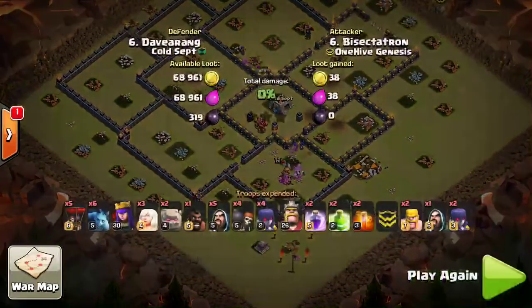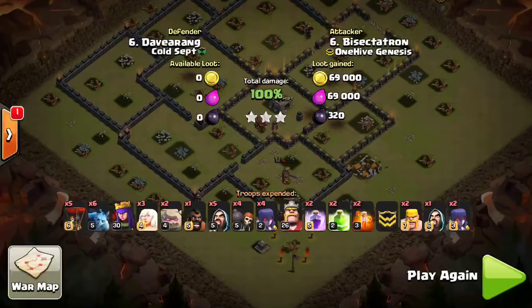That's the mass witch strategy. You can see it's very effective if you do it right against the right base. Basically, make sure all the splash damage is on one side of the base. Usually do a queen walk and take out the splash damage. You can also bring war hogs and not bring healers — just send the queen in with the kill squad and witches, and drop two to three hogs on each splash damage if they're all accessible. Just use a combination of rages and jumps — however many jumps you need to connect to pretty much the whole base. Hope you guys find this video helpful and can use it in one of your next clan war attacks. Have a war recap of Cold September versus OneHive Genesis coming out soon, so stay tuned. I'll see you guys later — Bisectatron out.